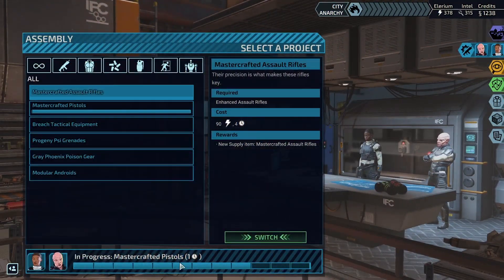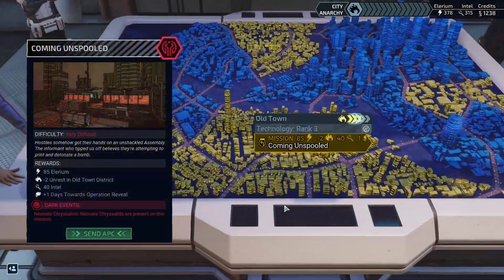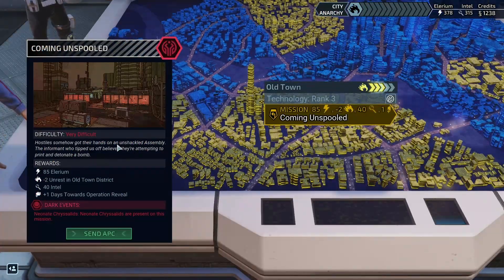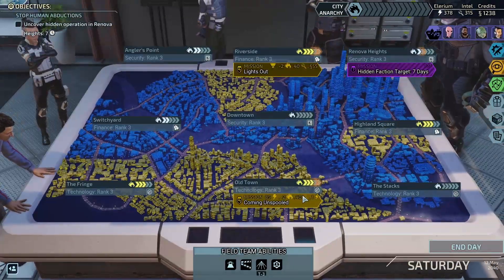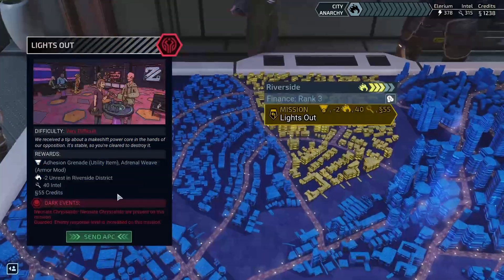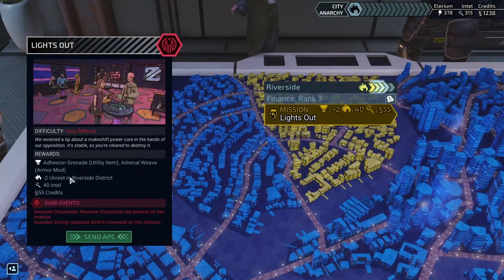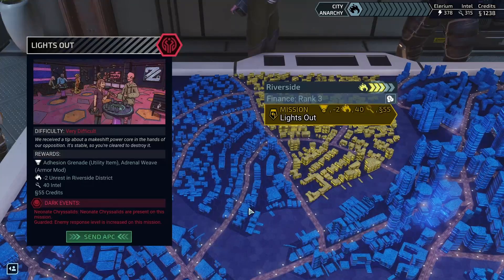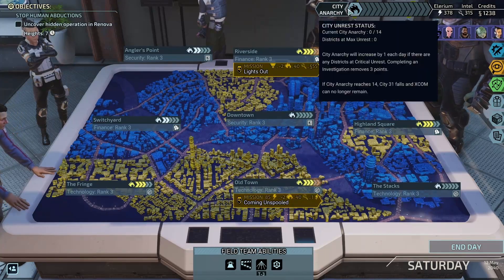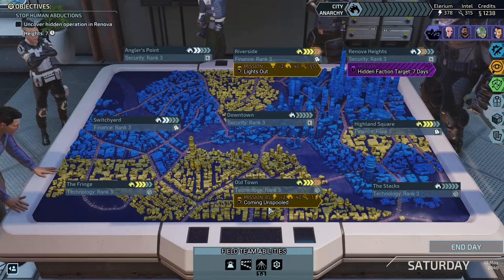Assembly is one turn left until we have mastercrafted pistols. We're choosing between doing Lights Out or Coming and Spooled. Coming and Spooled is the bomb defusal — we get some illyrium, some intel, and a day towards our infraction target. Alternatively, Lights Out gives us adhesion grenades, adrenal weaves, intel, money, and some unrest removal. No matter which we choose, the other will max out and give us a point of anarchy.